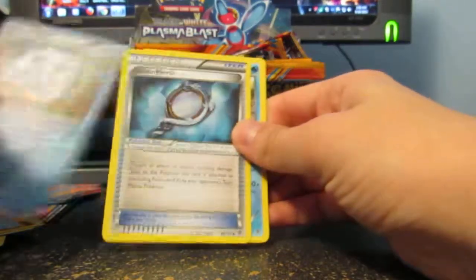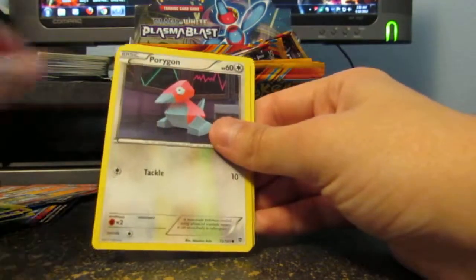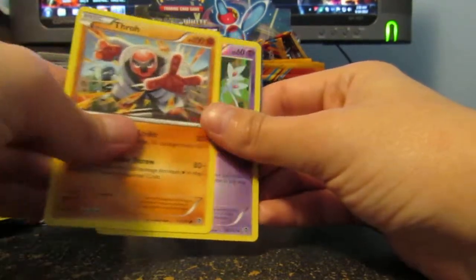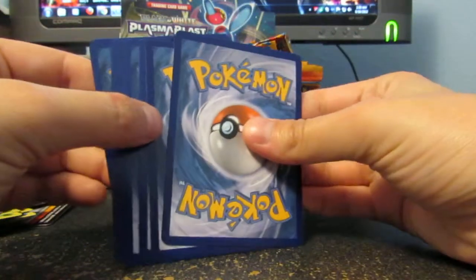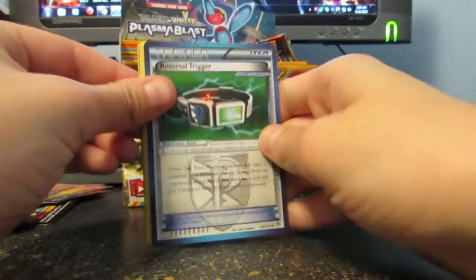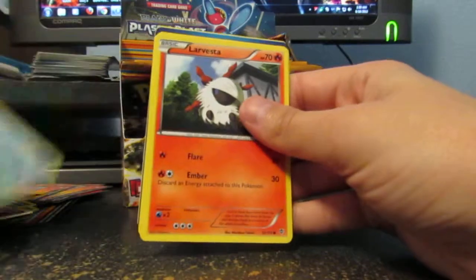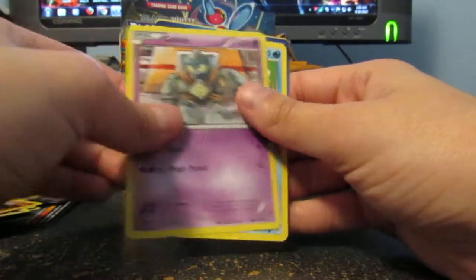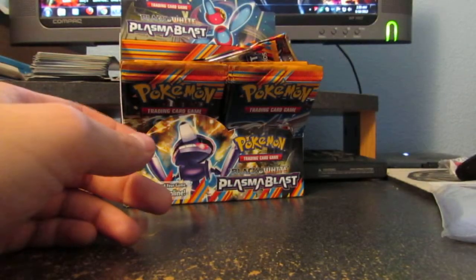So we got Glalie, Silver Mirror, Tirtuga, Surskit, Shalmet, Porygon, Moona, Thro, Azelf, and Acelgore. So we got Reversal Trigger, Iris, Root Fossil Leap, Silosis, Remoraid, Larvesta, Gullet, Snow Runt, Relicanth, and Euxie. Euxie's really common.